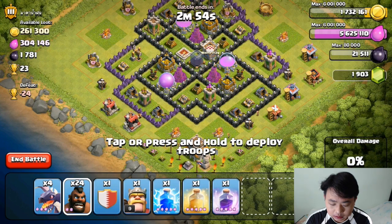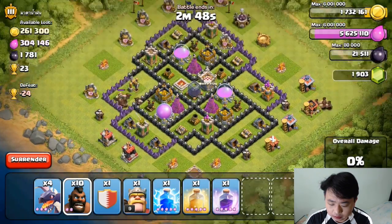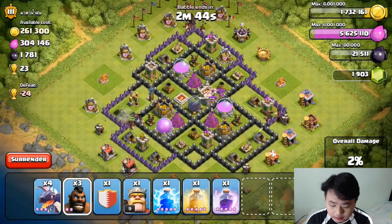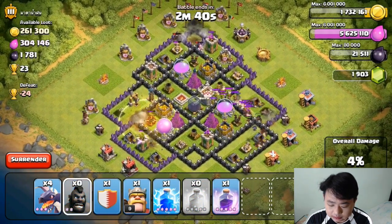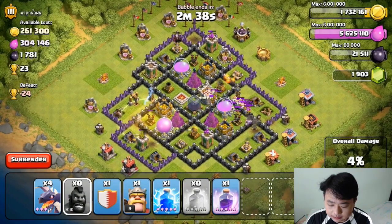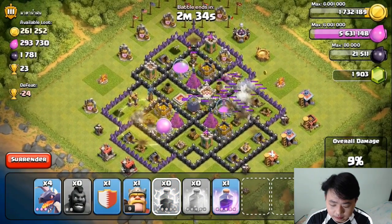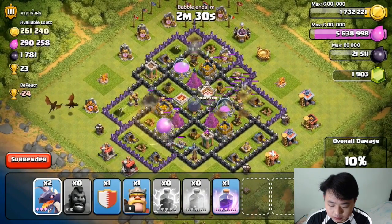I'm going to drop in hog riders in groups of seven across multiple sides, with a healing spell over here, an additional hog riders group, and a lightning spell for the reinforcement killing. The air defense has been taken down — I need to support fire over here.